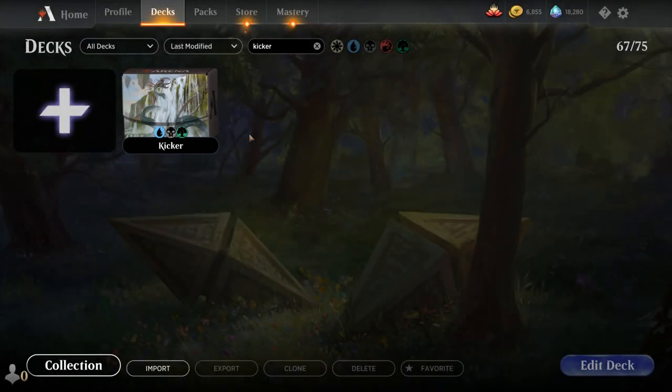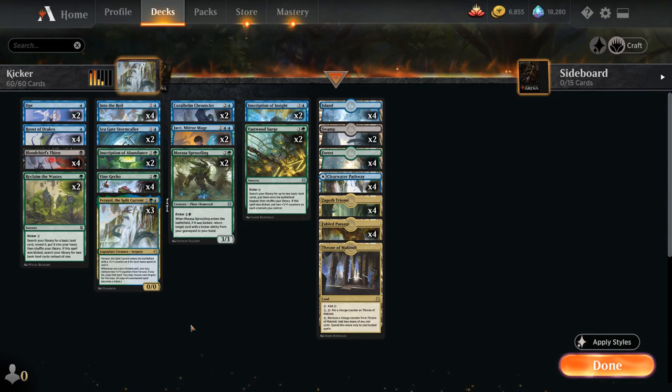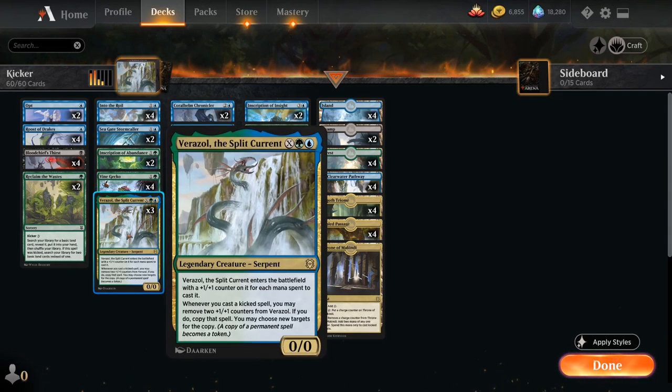Hello and welcome to another Magic Arena gameplay video. Today we're taking a look at another standard deck, and as voted on by my supporters on Patreon, we're taking a look at a Sultai colored Kicker Synergy deck featuring some pretty awesome cards from Zendikar Rising, including Verazol the Split Current — a blue and green legendary creature Serpent. Verazol enters the battlefield with a +1/+1 counter for each mana spent to cast it, and late in the game, whenever we cast a kicked spell, we can remove two +1/+1 counters from Verazol to copy that spell and choose new targets for the copy.